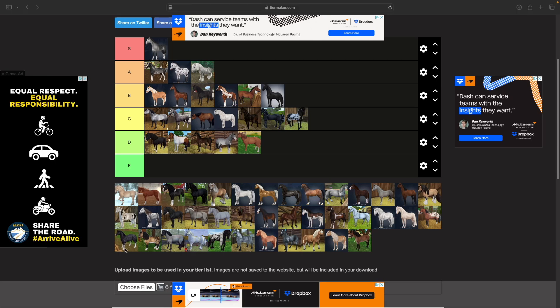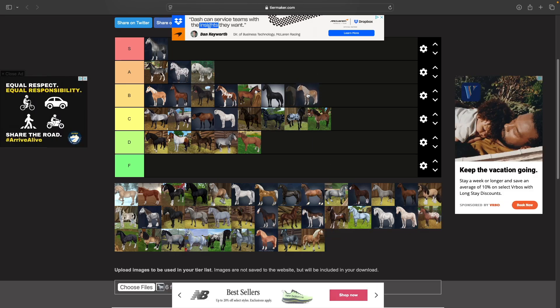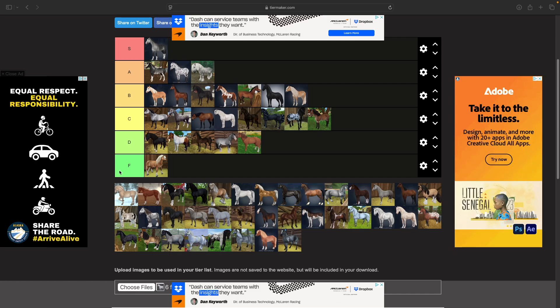Then we have the Haflinger — the newer one first. This guy is actually so cool, I'm putting him in B tier. My opinion might change to A if I actually owned one. Now the old Haflinger — F tier, 100%. Every time I see him I think he's so gross — he's very blocky. Definitely F tier.